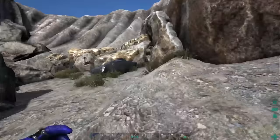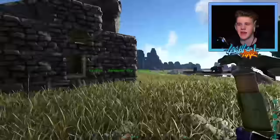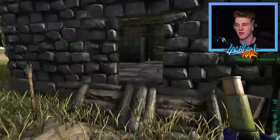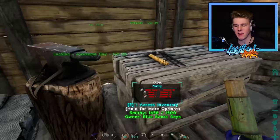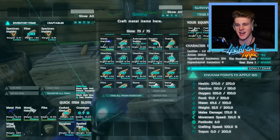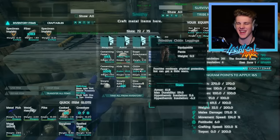Before I recorded this episode I did a huge grind. I went ahead and visited the Volcano that was very far away. I brought the Quetzal and I think four of the other Argys with me and pretty much just used them to carry back a crap ton of metal, obsidian, and all that jazz. So I've gone ahead and smelted most of it up right now. We've got just a few pieces of obsidian and there's more down the bottom as well - it's actually another raw piece of metal I need to go and smelt.